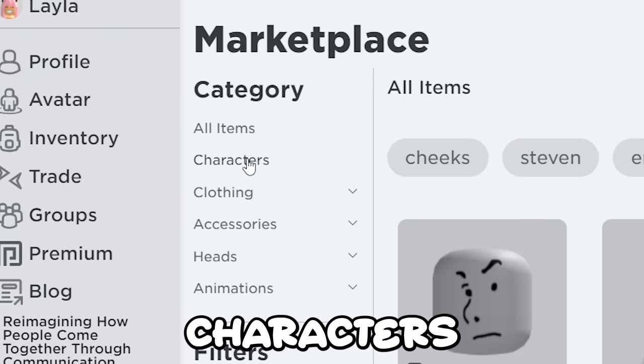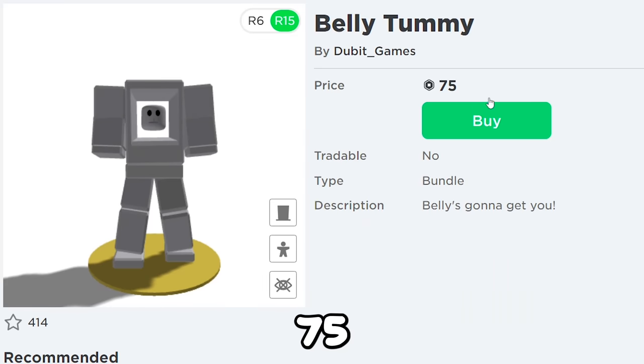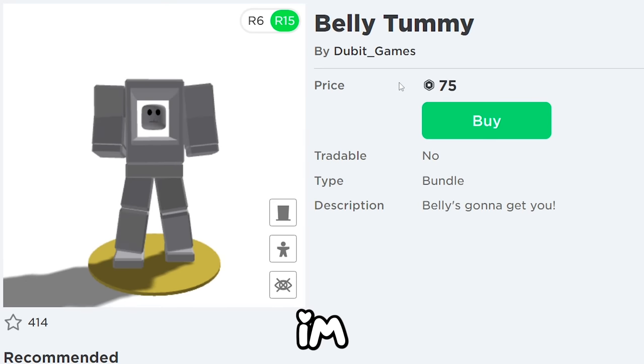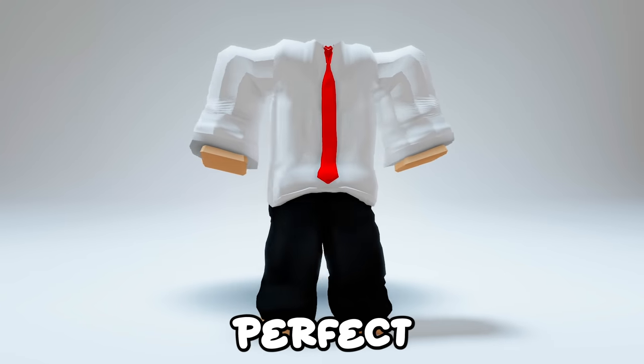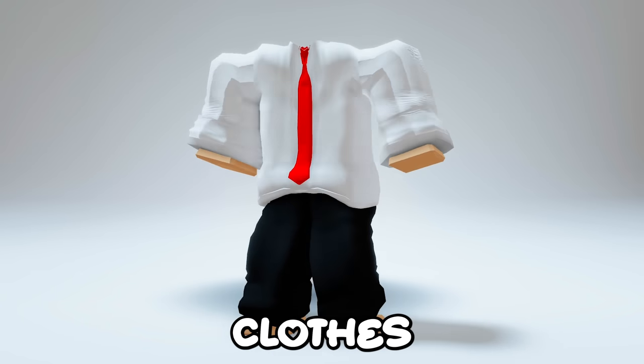Go to characters, then recently created, and find this weird one. It is 75 robux because of the new system. Are you serious right now? I'm gonna get it anyway. If you find some 3D clothes to cover it like this, you get a perfect fake headless. You can't even see the head at all - it will work with lots of 3D clothes too.